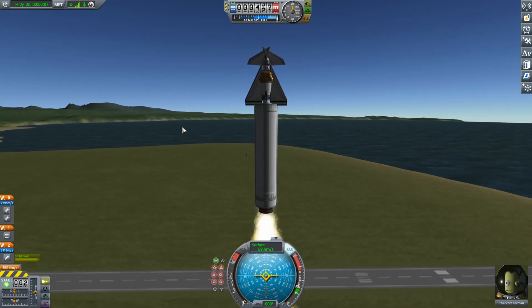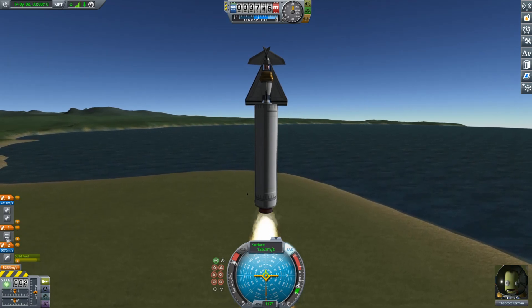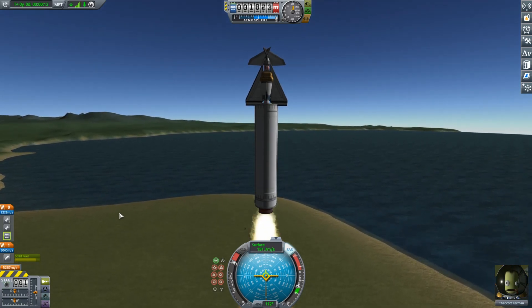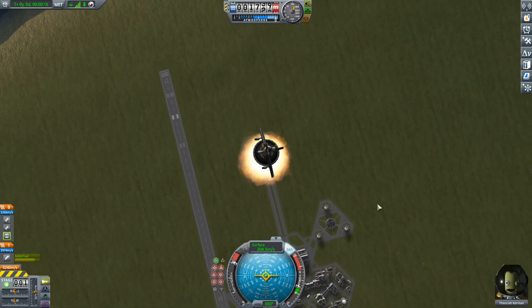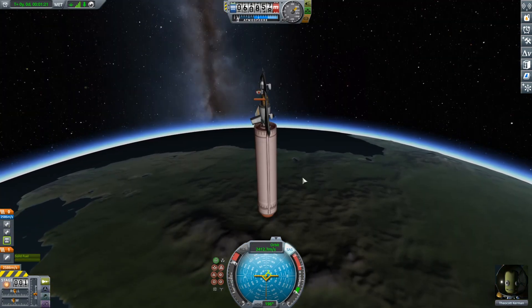Speaking of SSTO, you might have noticed the decoupler. Don't. Just don't. It's not there. And even if it was — well, no one specified an SSTO has to work on Kerbin. I'm sure this one does on the moon. If it could go there.